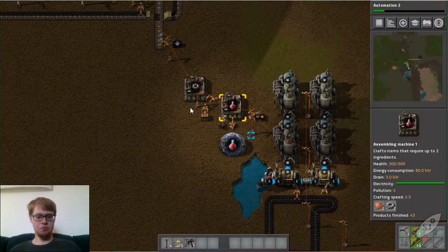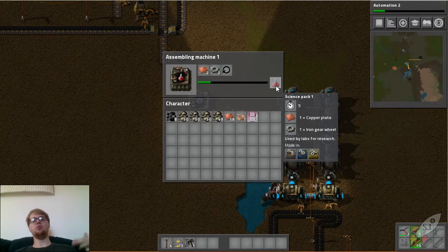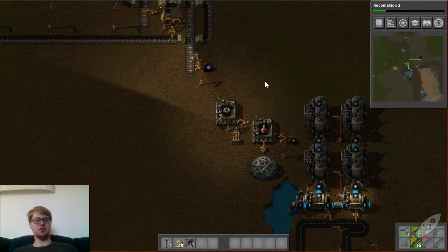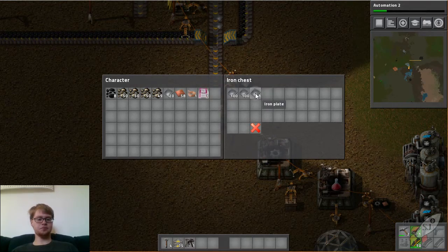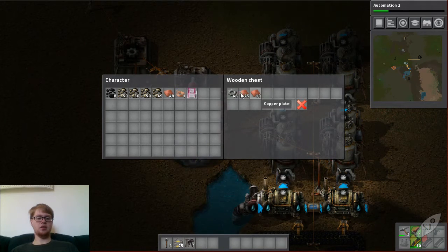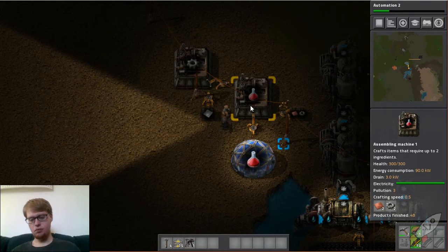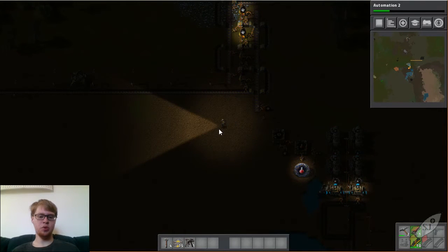If I want 10 more than what I have right now, I'll need 10 copper plate and 10 iron gears. 10 iron gears require 20 iron plates, so I'll need 20 iron plates and 10 copper. I'll take half that and place more here - there's the 20. I have 10 already - place 20 in there, then take 10 in there and combine them like that. That's going smoothly and I'll be able to finish automation 2.